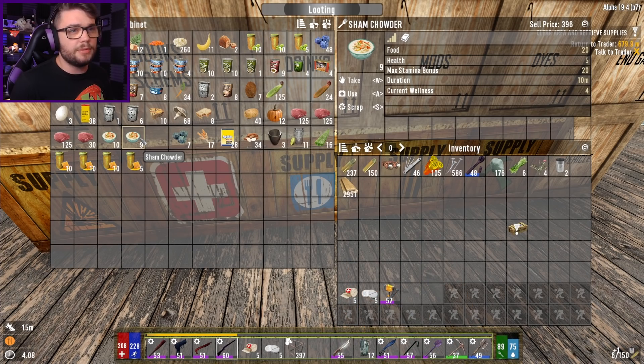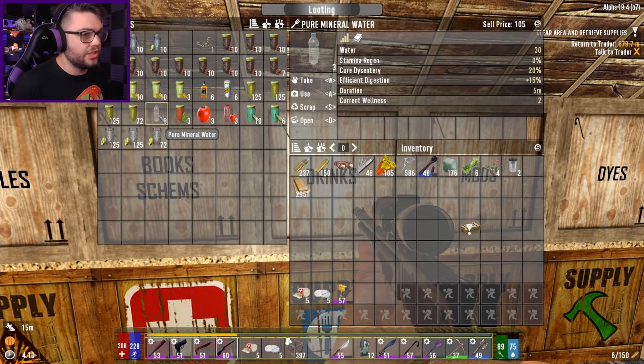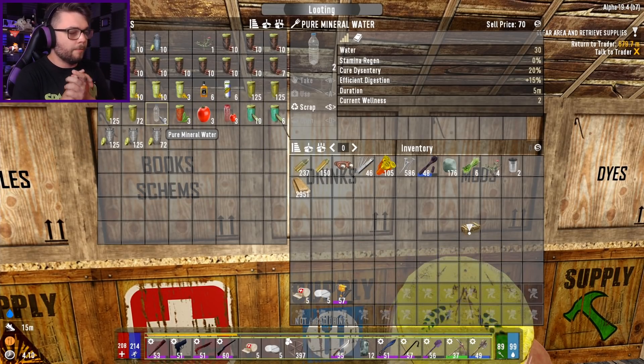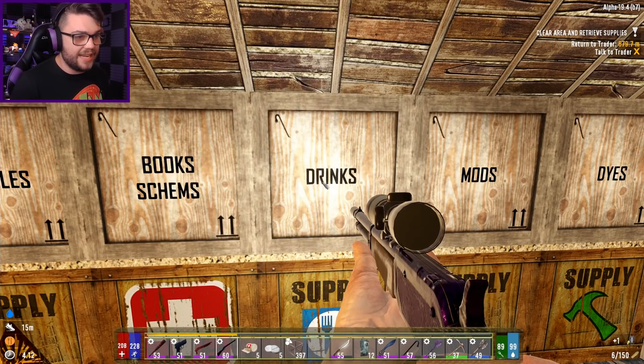The Sham Shatter only gives me 20 food rather - it's not really as good as I was hoping it would be. Could we slurp down some pure mineral water as well? I do need to go do some upgrades to the horde base today if I stand any chance of actually making it through.